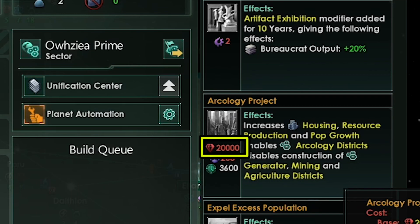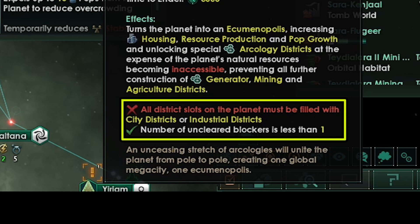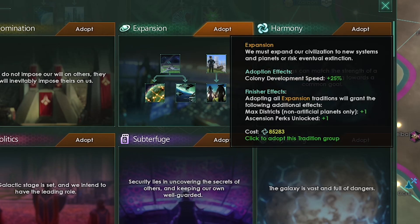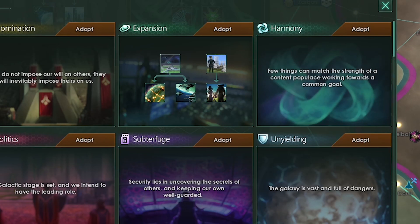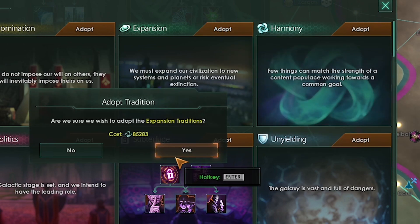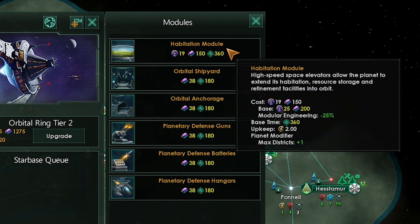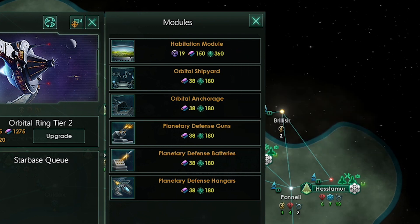Next tradition tree is the expansion tree — all but one of the traditions in this tree will benefit us directly. So we made some orbital rings from the Overlord DLC — another great addition. They cost influence to build and upgrade but they are worth it because they give you more districts and other things to play with. Habitation modules are the modules that give extra districts — they do cost influence though. You can also make shipyards and anchorages on orbital rings.